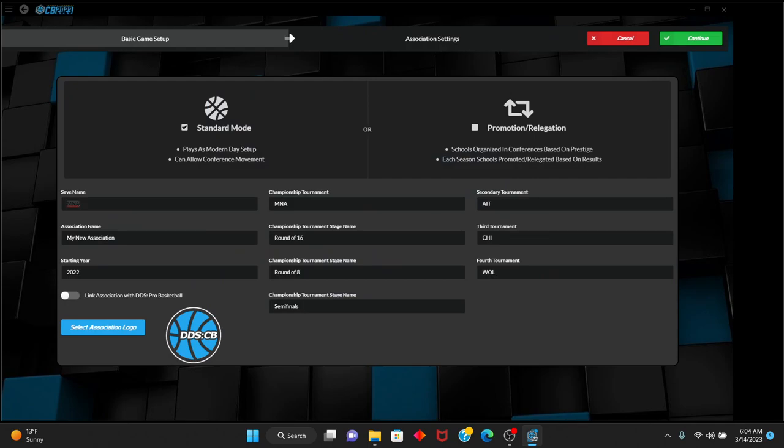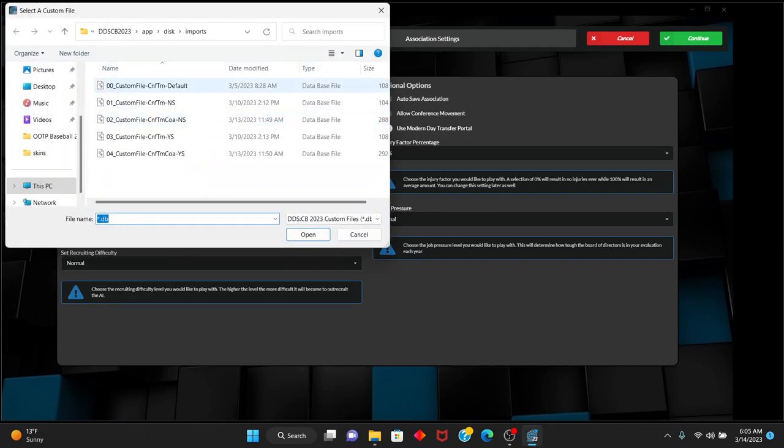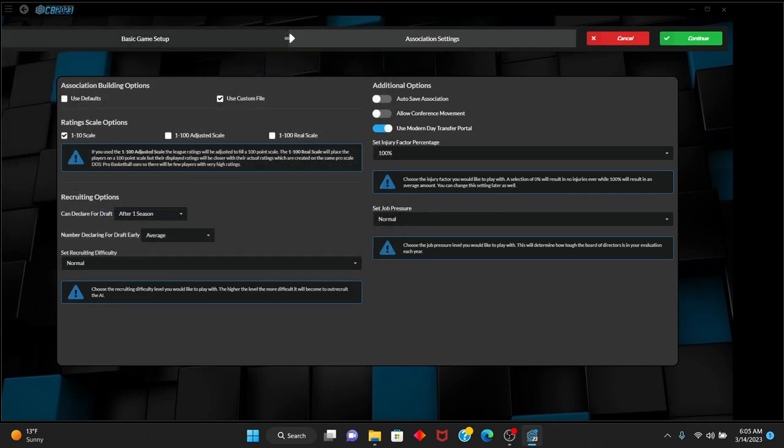We're going to call this the 2023 save. We have the NCAA men's basketball. We are starting with the 2022 season, using the custom file. We are allowing conference movement, modern-day transfer portal. Injury factory percentage is at 100%, job pressure is normal, recruiting difficulty is normal, and declaring early for the draft is normal — they can declare after one season.